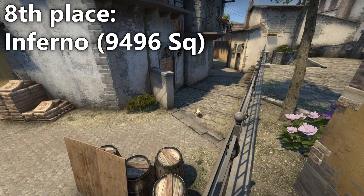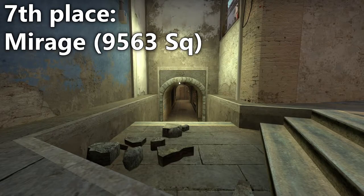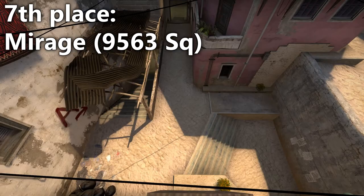Inferno comes in as the next map. It's a pretty long map but it just doesn't have that much space to move around. At almost the exact same size as Inferno is Mirage. I never considered these two to be the same size, but it sort of makes sense when you think about it.